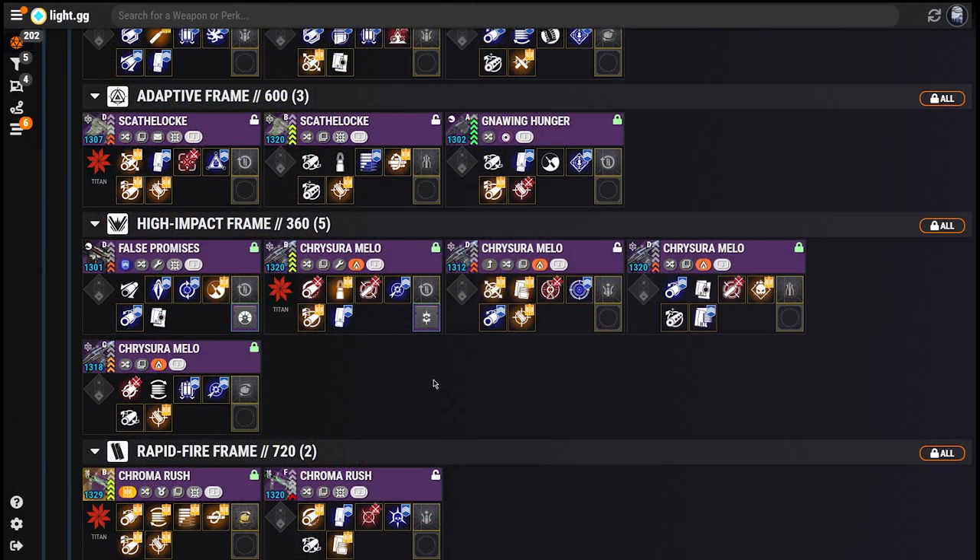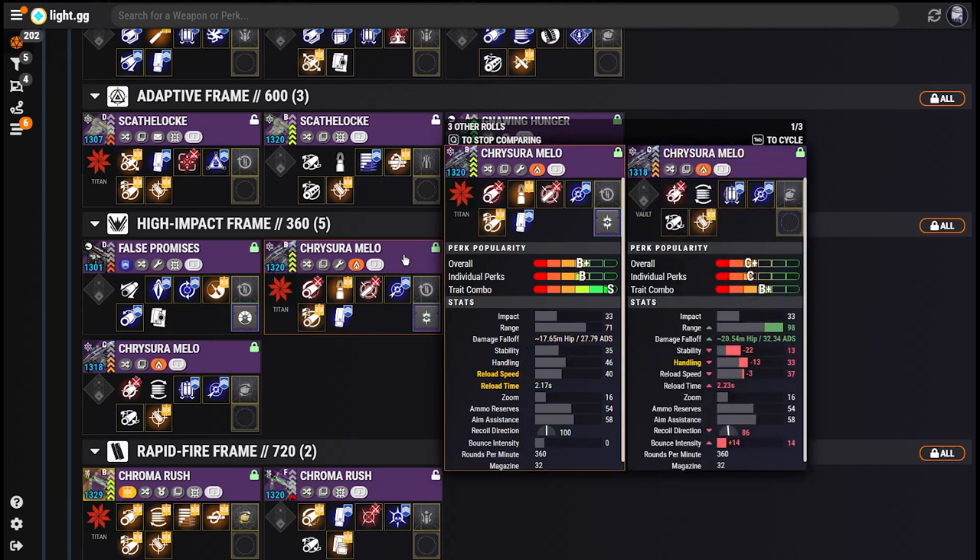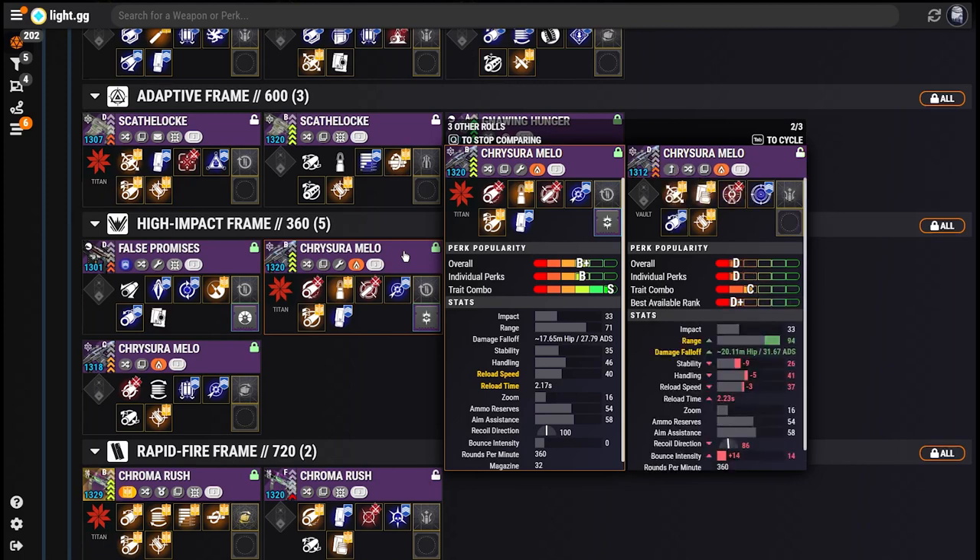When you're previewing a weapon that has duplicates, the Weapon Preview is even more powerful. With a press of the Q hotkey, another Weapon Preview is summoned right next to the one you had, allowing you to do a side-by-side comparison between the Roll you started with and each of the other copies of that weapon that match your filters. If there's more than one dupe, pressing Tab will cycle through them, allowing you to quickly decide which ones to keep and which to shard.